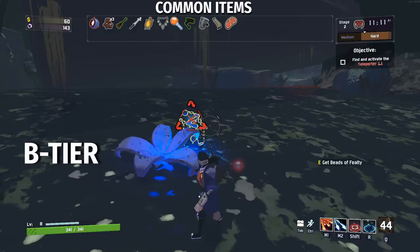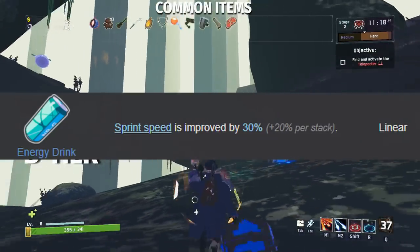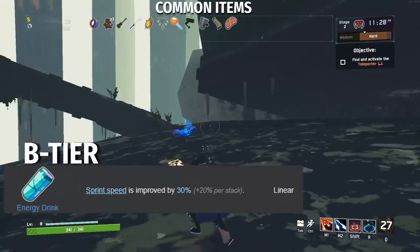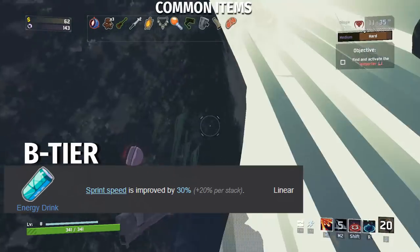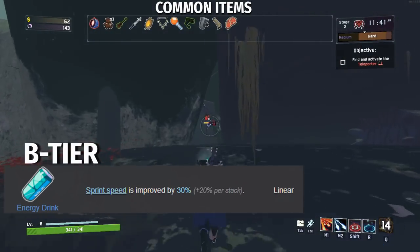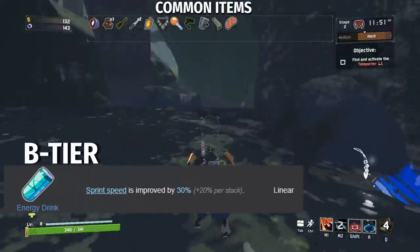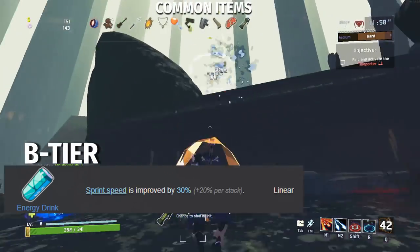Now let's go into B tier for the common items. Starting off, let's go with Energy Drink — Sprint Speed is improved by 30% plus 20% per stack. Energy Drinks are pretty much inferior to Goat Hoofs in every single way; after the first stack, Energy Drink is less effective than Paul's Goat Hoof even when sprinting. That doesn't mean it's useless, as the extra mobility it gives is really nice, especially since all survivors sprint. Also, if anyone missed this from the patch notes, mobility skills are now considered sprinting, scaling with sprint speed multipliers. This means survivors with mobility skills now get extra benefit from the Energy Drink, so I'm giving this a solid B tier.